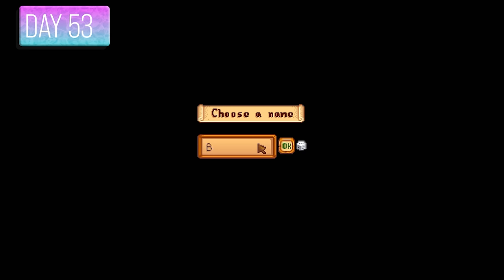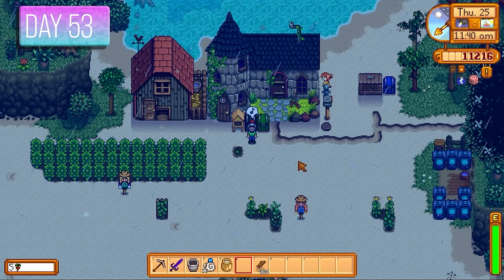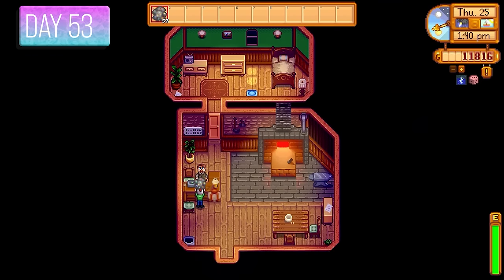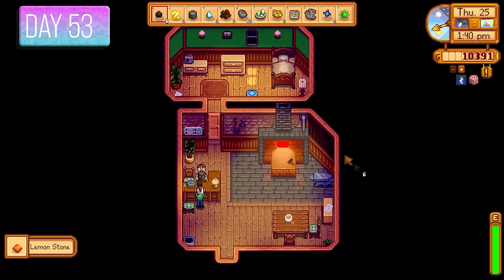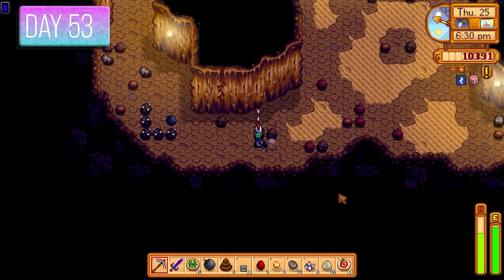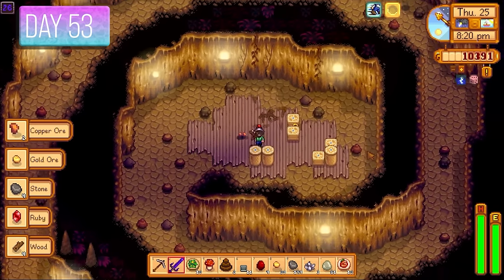Made some Dress Spinners for 500 gold apiece and regular spinners when cloth ran out. A new baby chick hatched — this one called Bird Person. I also made a bee house from a maple syrup off the tapper, which will produce honey for a community center bundle. I gave Gus the jade, then had Clint process 57 omni geodes to get materials. In the Skull Cavern I was mainly trying to find auto-petters and auto-grabbers but wasn't getting great luck — though I did get a Curiosity Lure from a crate.